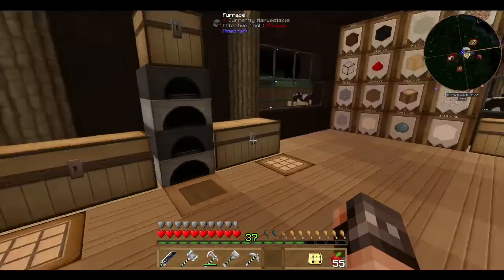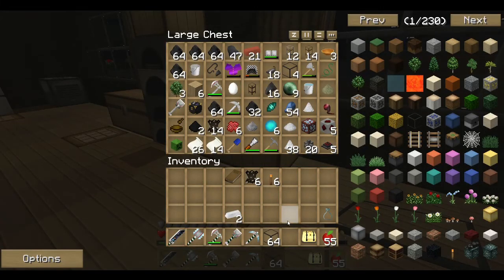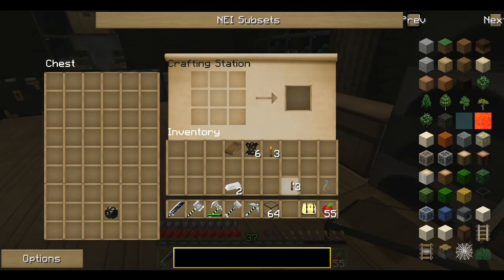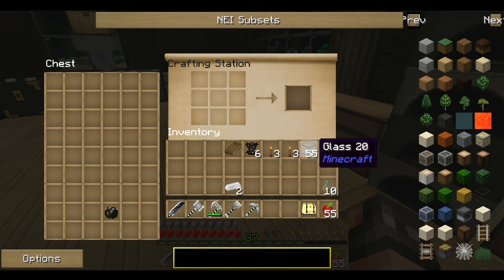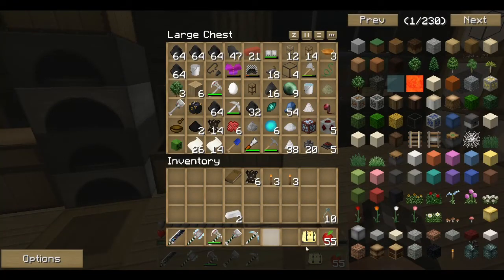What we do is come back over here. You get your glass bottles and you get your ink sacks. What have I done here? You need to place them in without that.